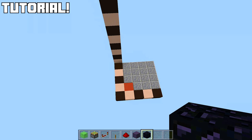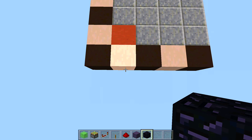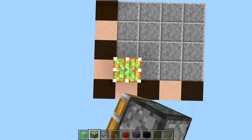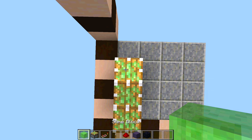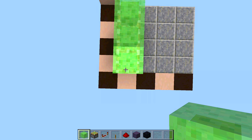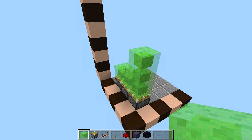Once you have your five by five spacing dug down eight and all resources gathered, come to the bottom left corner of your build, count over one block and up one block, then take out your sticky pistons and place three sticky pistons going towards the back of your build. Next, place three slime blocks along those sticky pistons, and then right off the front sticky piston come up two more slime blocks. That is all of your slime blocks.